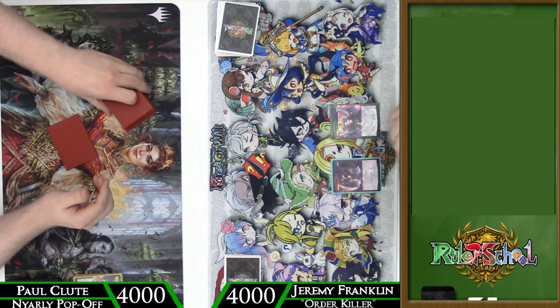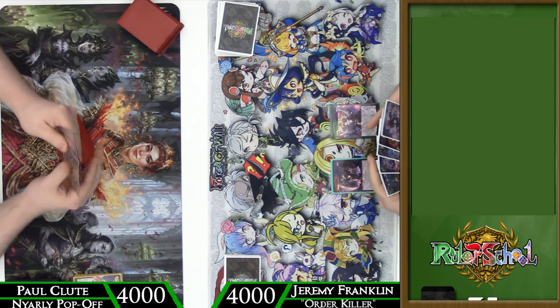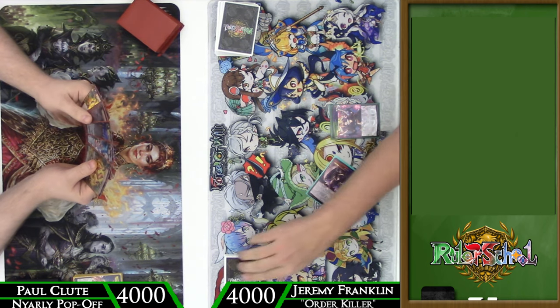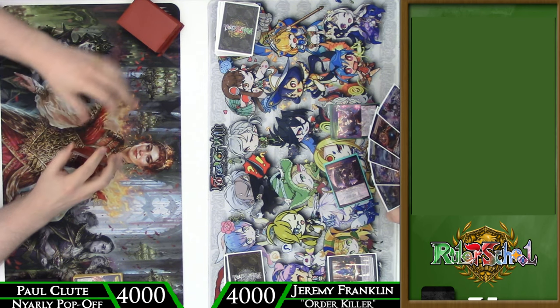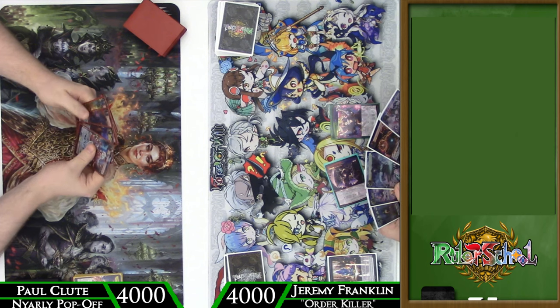So we'll have to see exactly how this goes. There are a lot of Carlina's discard resonators that provide a lot of potential answers for what the Order decks are doing, particularly Nyarlathotep and Kaguya.